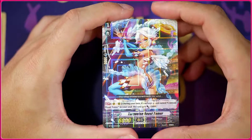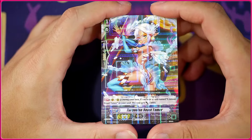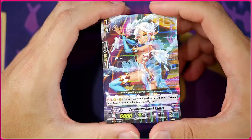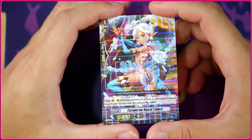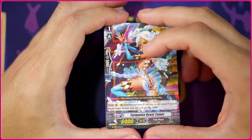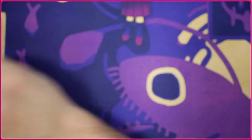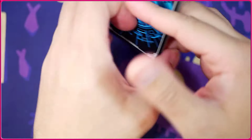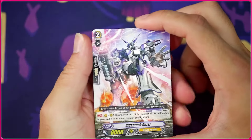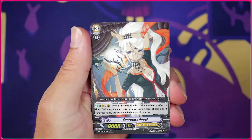There is another card I'm hoping to see, but this is the Torquise Beast Tamer — unfortunately unlike in Vanguard Zero she is only 6k base here, but she gets 3k if you have the Crimson Beast Tamer in your soul. Crimson Beast Tamer is my favorite card of all time, and if I can get her as an SP that'd be great. I already own four copies of her — getting her as an SP on video would be insane.